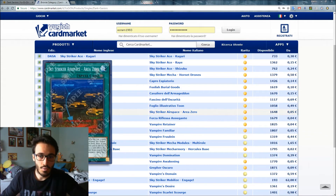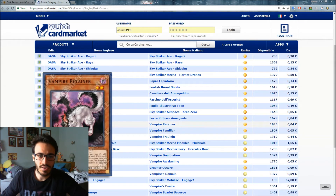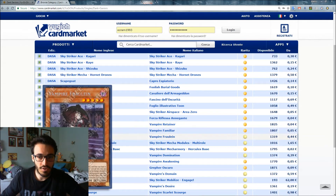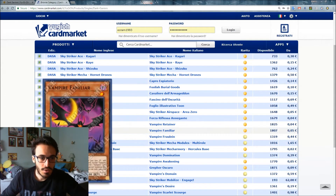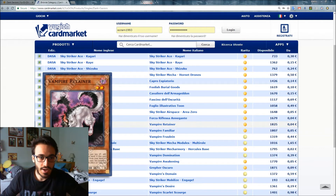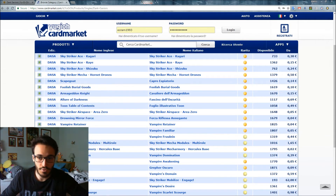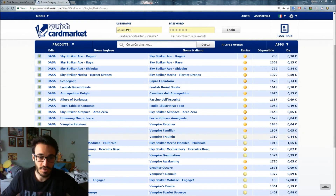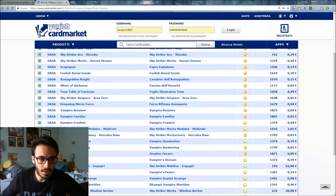Then we have Drowning Mirror Force, followed by Vampire stuff. I think we can cover the Vampire archetype in a different video — let me know in the comments if you want that. There's a lot of new support for Vampires but nothing too special; I don't think it'll be very meta relevant. So this video will focus more on the Sky Strikers.